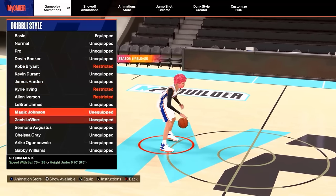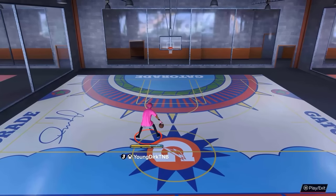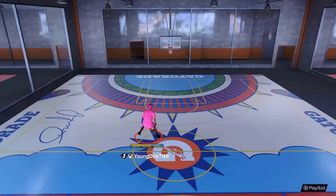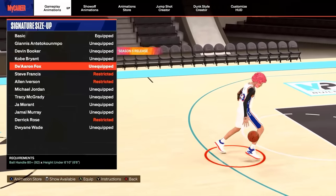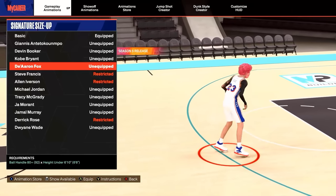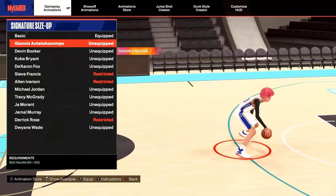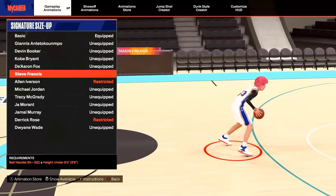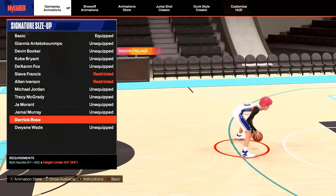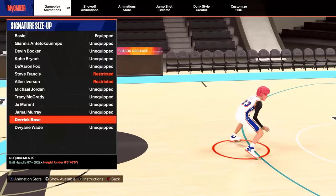For the signature size up, the new one they added is unfortunately not good — it is just way too slow. D'Aaron Fox is the best one by far if you are trying to be meta and comp. You can use Tracy or Dwyane Wade as well, but D-Fox is the best. If you have a lower ball handle you can put on Giannis. If you're under six foot five, use Steve Francis — you need a 95 ball control. If you don't have that, use Derrick Rose — you need an 87. And if you don't have an 87, you can use D-Fox.